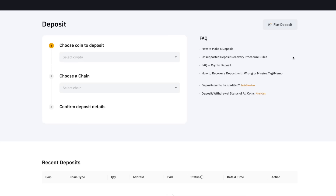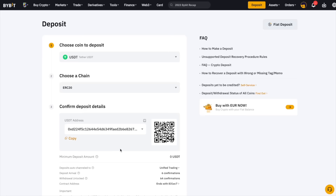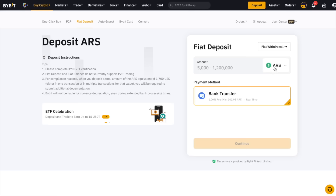First, click on Assets in the top right corner and then click Deposit. Choose the coin you would like to deposit and the chain type depending on the coin you choose. Confirm the details, scan the QR code or copy the deposit address to transfer your funds. If you want to make a deposit with fiat, click on Buy Crypto at the top of your menu bar, then click on Fiat Deposit, choose your currency, enter the amount, select your payment and click Continue. Very simple.